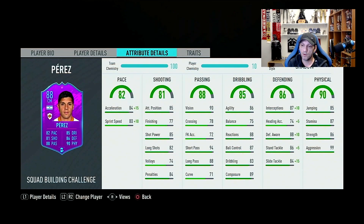Defending overall 86 — all stats in the defensive area are very close: 87, defensive awareness 88, standing tackle 86, and slide tackle 84. With the shadow applied, standing tackle goes to 91 and the rest to 97 and above, which is really nice. Physical overall is 90, the highest stat, which will probably make up for his height — strength and aggression are really high with aggression maxed out at 99. Very good stamina at 87 and good jumping at 85.